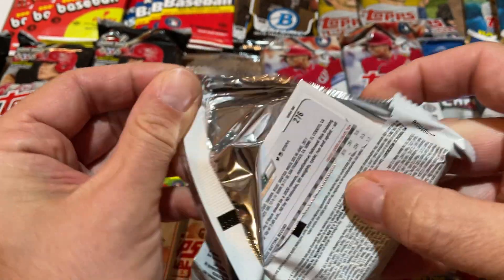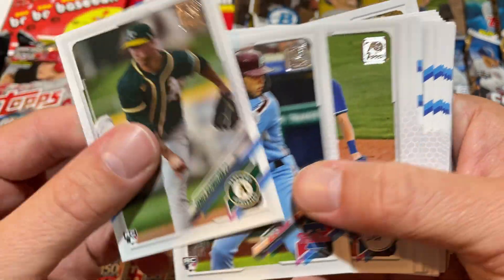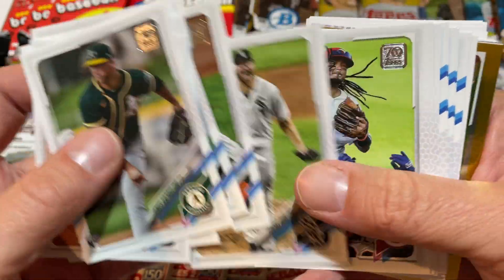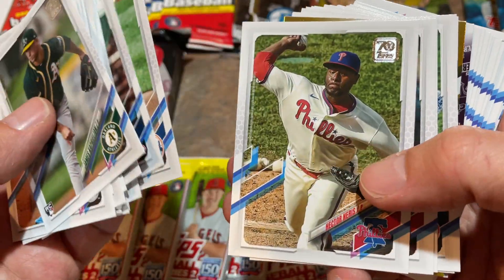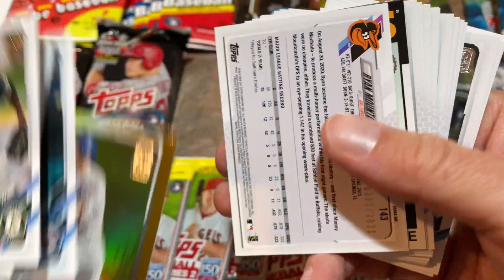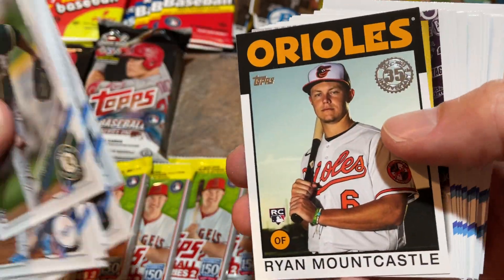A grand total of 43 total packs today. I have to apologize in advance — I'm working with a new setup. I forgot my tripod at Heather's house, so I rigged up a tripod using two gravity feed boxes from Target. There's a nice Alec Baum rookie card. We've got a Pete Alonso gold foil card, and a Mountcastle gold parallel — worth a bit of money for sure.